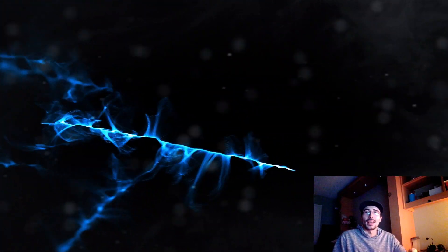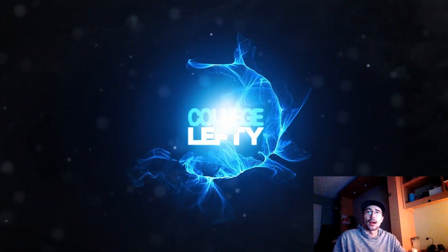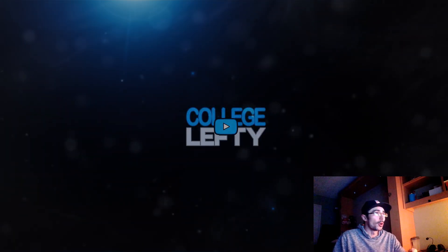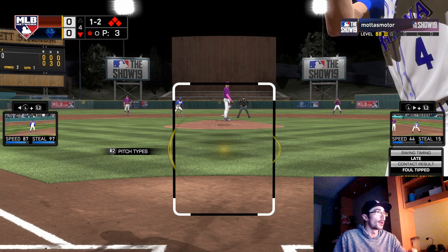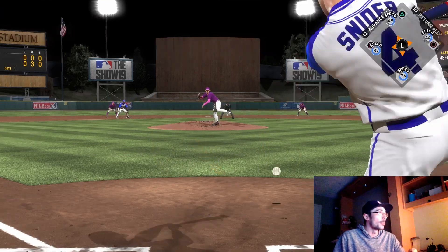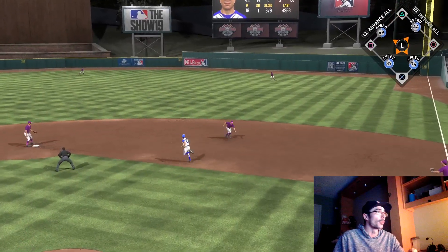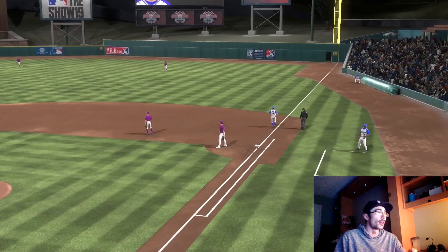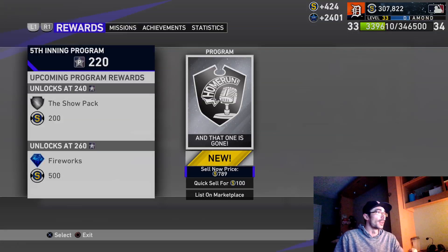How's it going everyone, College Lefty, and in this video I'm going to be talking about how I completed the 5th inning program. And if you watched my previous uploads, you noticed how I uploaded a video on Conquest and how to complete the program quickly. I was able to complete the entirety of the program, at least up until 300 program stars, which will allow me to unlock the Lou Gehrig, which will be included in this video.